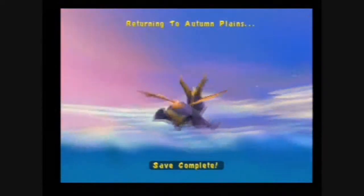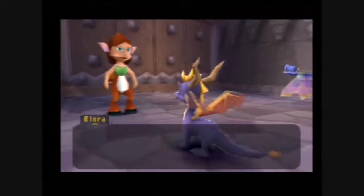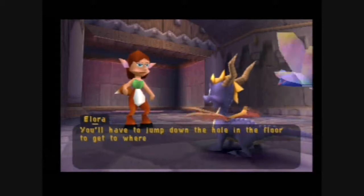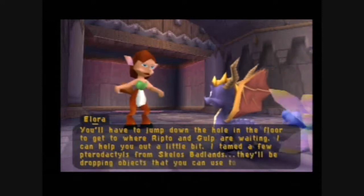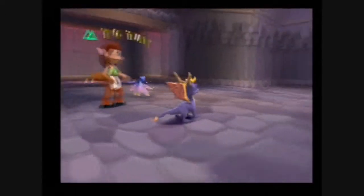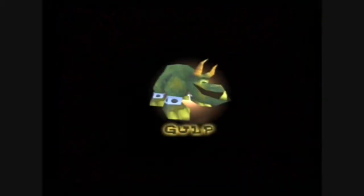Let's finish off this home world — at least go to the final part of it. The NPC says: 'Bring him on! You'll have to jump down the hole in the floor to get to where Ripto and Gulp are waiting. I can help you out a little — I tamed a few pterodactyls from Scylla's Badlands, they'll be dropping objects you can use to fight Gulp.' Yeah, because unlike Crush, we can't actually damage Gulp directly. We have to use outside assistance for this one.